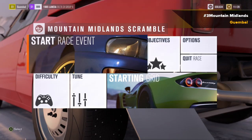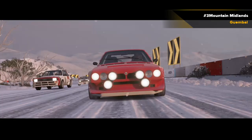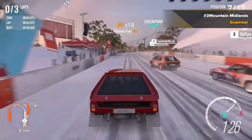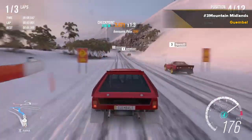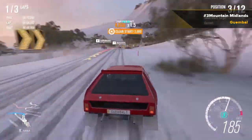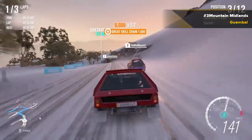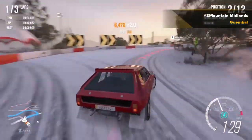Okay guys, back in the third race here — it's Mountain Midland Scramble, back in the Lancia. Let's see this time — it's not snowing, clear weather! We should have this in the bag. Already fourth — that's quite fast! Lancia Delta vs Lancia Stratos — sure know which one's better now! Second place already, and we just started!